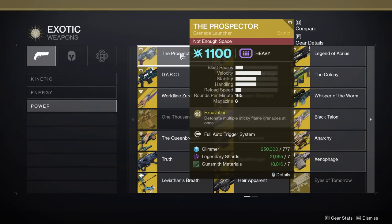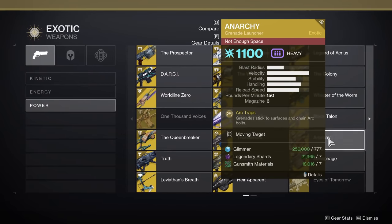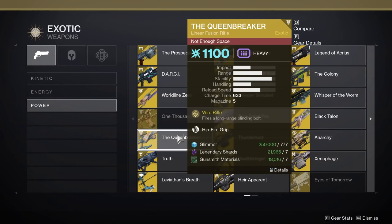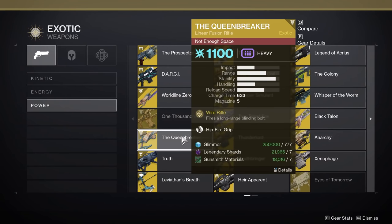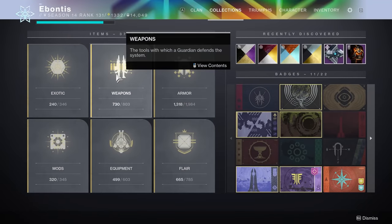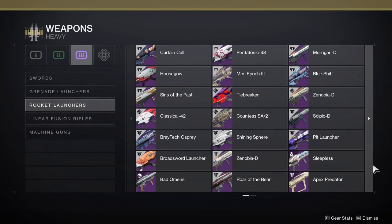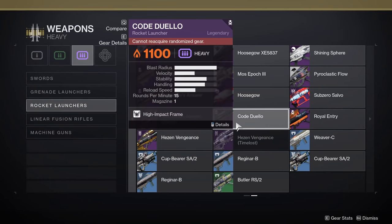A quick runthrough of exotics if you have them — I know not everybody does. Darcy, that one's arc. Prospector, that one's arc. Wardcliff Coil is probably the best one — if there's a champion or even the boss that you're near it with all the rockets that come out, if you prime it with a breach and clear grenade from your special weapon, it's just probably gonna die. Anarchy of course is going to be good. Queenbreaker's — technically any fusion rifle, but I probably wouldn't spend the time to infuse that one.